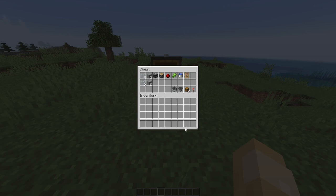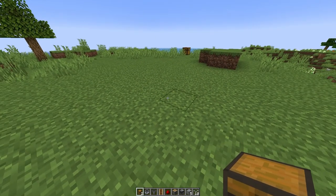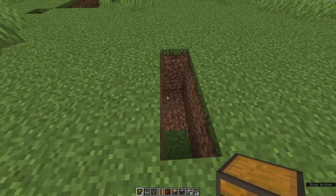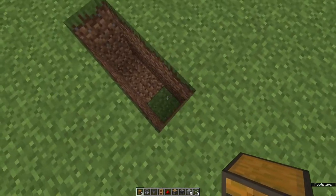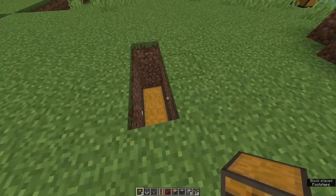Let's go ahead and build up this farm. First we're going to start off by building a three-long, two-deep hole — six blocks total. We're going to place down our chests at the front of the hole. Where you place your chest is where the front of your farm is going to be. Place two chests — there's our chest.